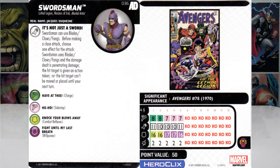Swordsman can use Blades, Claws, Fangs before making a close attack — choose one effect for the attack. Option one: Swordsman uses Blades Claws Fangs and damage dealt is penetrating. Option two: the hit target is given an action token. Option three: the hit target can't be moved or placed until your next turn. This gives him some crazy tactical options — you can look at their dial and say 'you have one token, let's give you double tokens,' or 'I don't want you phasing anywhere, let's lock you down.' Sword in the foot, basically.